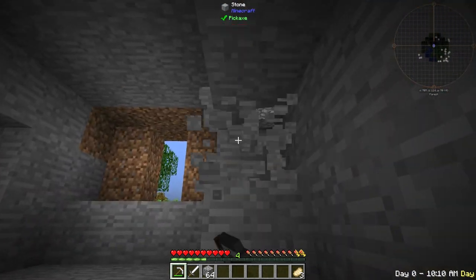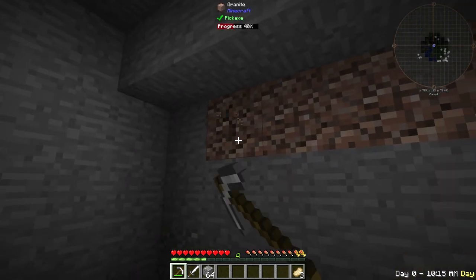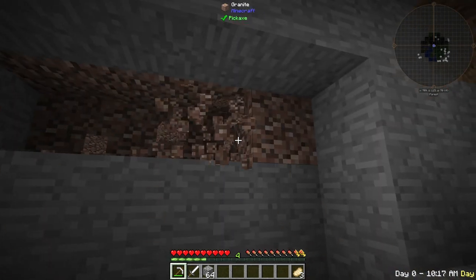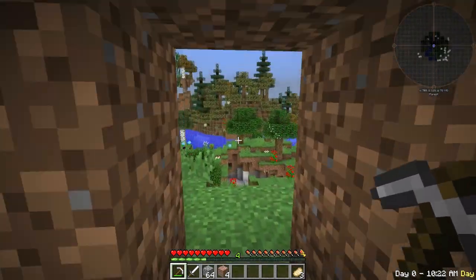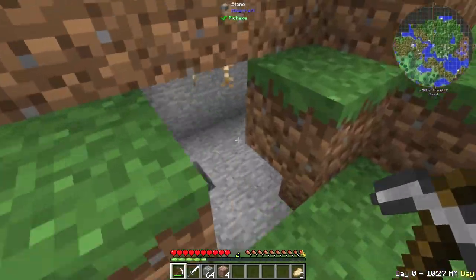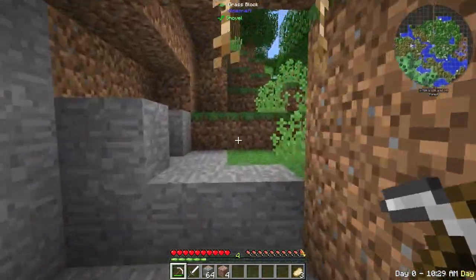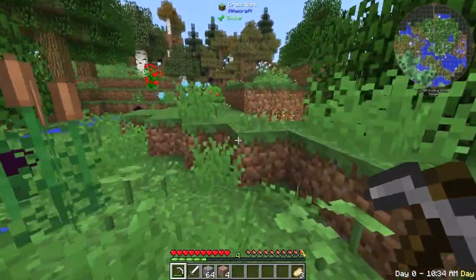Let's dig out here as well. Perfect. This starts off like so many of my bases in other series that I've done, and the reason is I like it. I don't know why I'd want to make things differently. I'll put some stairs and stuff up here. What have we got in here? Nothing, although it's quite a cool little spot. Let's go and get our furnace — that's the word I was looking for.